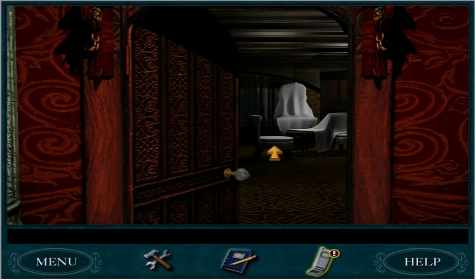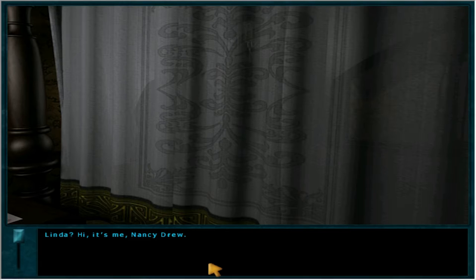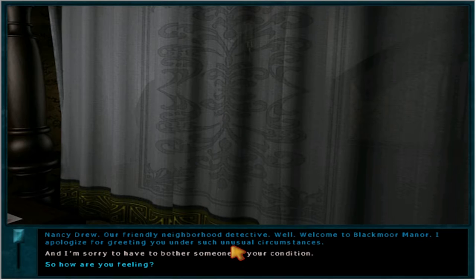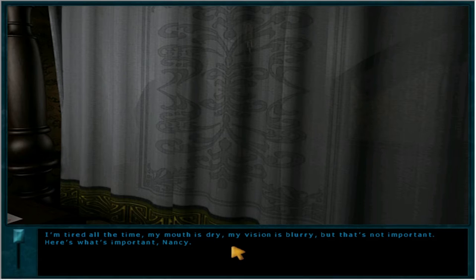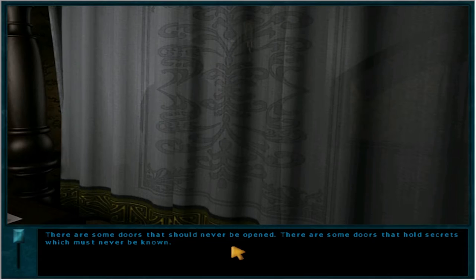Let's talk to her. Linda? Hi, it's me, Nancy Drew. Our friendly neighborhood detective. Welcome to Blackmore Manor. I apologize for greeting you under such unusual circumstances. I'm sorry to have to bother someone in your condition. My condition? What's my mother told you? That it's all in my head? That I'm just an unhappy new bride? That I just need time to adjust? I'm tired all the time, my mouth is dry, my vision is blurry. But that's not important. Here's what's important, Nancy — there are some doors that should never be opened. There are some doors that hold secrets which must never be known. That's everything you need to know.